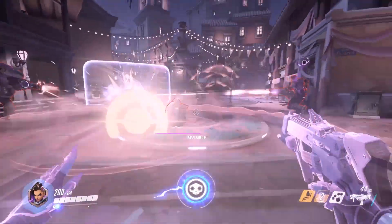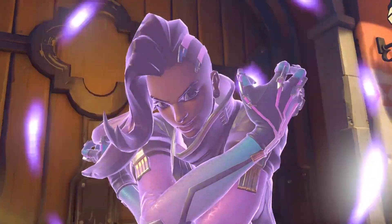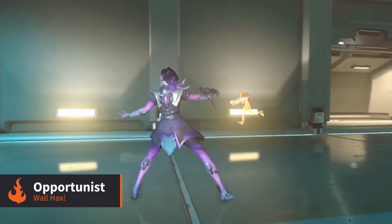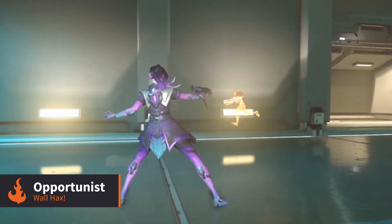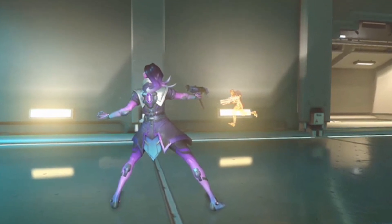Stealth combined with her translocator makes Sombra very effective at getting around the map quickly and undetected, allowing her to perform somewhat of an assassin role and pick off isolated targets. To aid her in this role even more, she has a passive ability which will allow her to see enemies with health below 50% through walls.